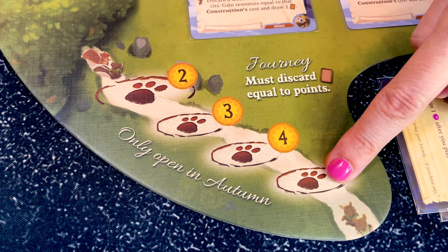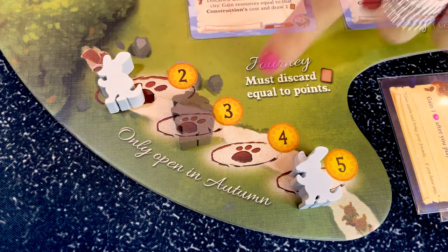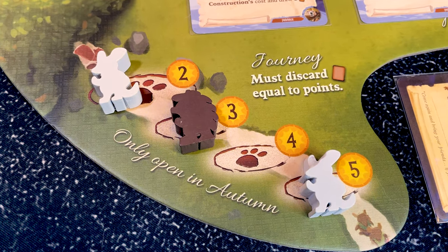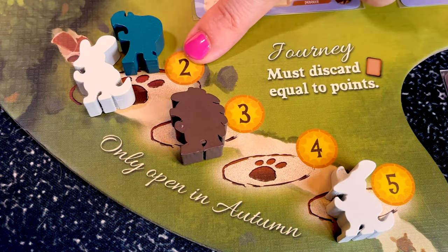Each journey location shows a cost in cards and the points to score at the end of the game. For five points you discard five cards, or two to three cards for smaller rewards. Only one worker can occupy the three, four, and five journey locations, but several workers can occupy the two-card journey location.